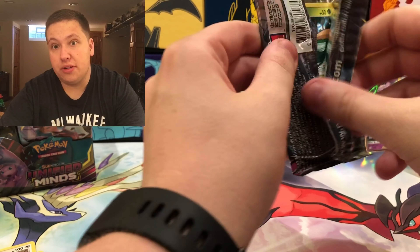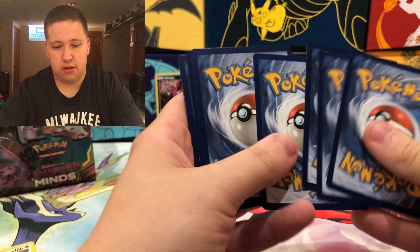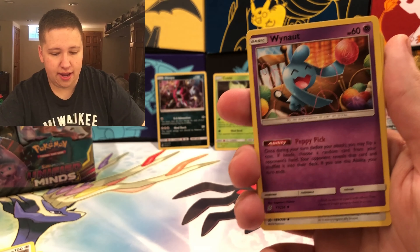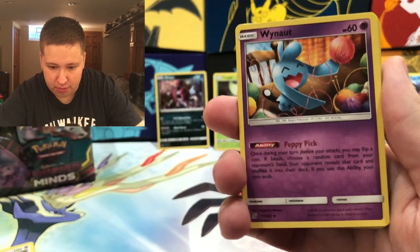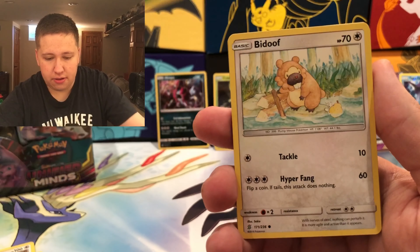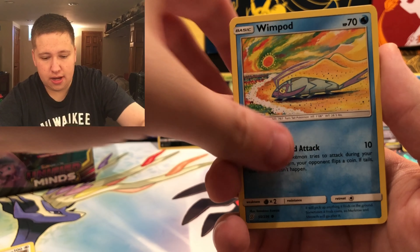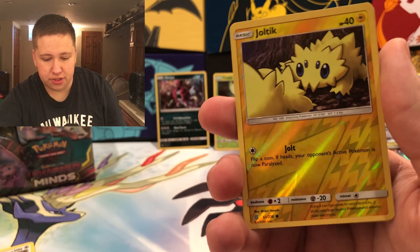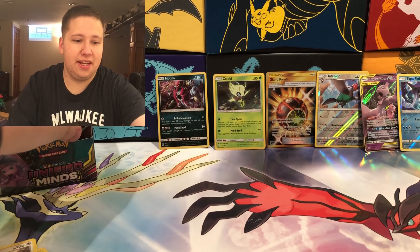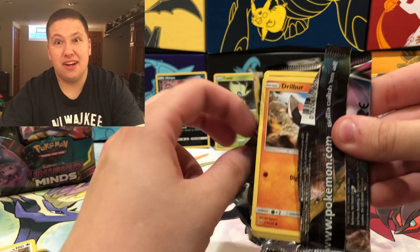Pack seven: Dark Energy. We have Whimsicott, the pre-evolution to my favorite Pokémon of all time. Typenull, Pokemaniac — that's a Full Art in the set — Sawaddle, Bidoof, Skawovet, Wimpod, Noibat, a Joltik Reverse Holo Common, and then an Araquanid Regular Rare. I'm really sick of seeing Araquanid — it's run its course, just like Salandit. I've had enough of Salandit. Give more Pokémon some chances.